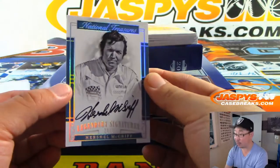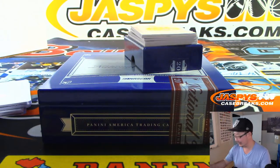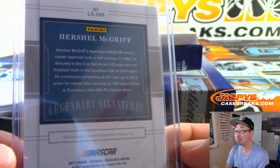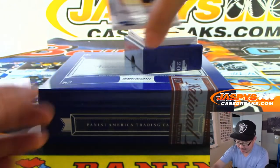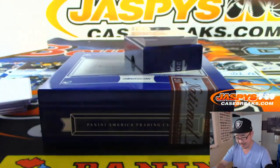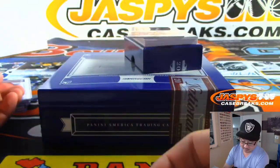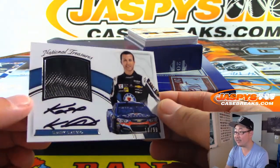We got Herschel McGriff, 29 out of 50. What are you doing? I don't remember Herschel McGriff. We got Matt Kenseth — another card behind there. I know Matt Kenseth, 26 out of 50, winning signatures in the DeWalt. This is the best nightstick we've had in the year. Casey Kane — piece of his race suit, I think. An autograph, 10 out of 99.